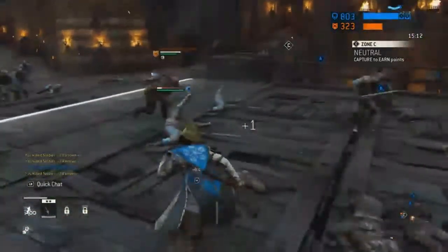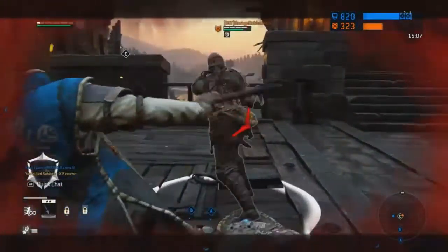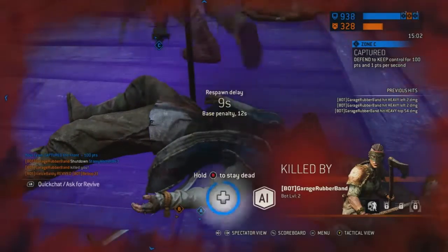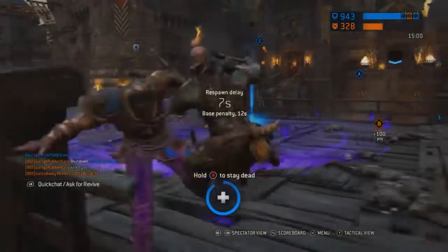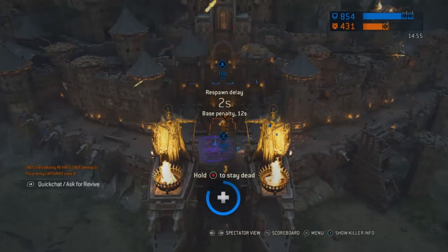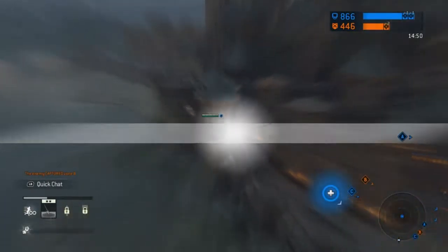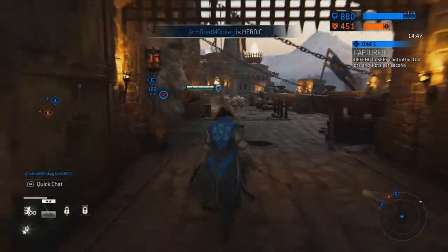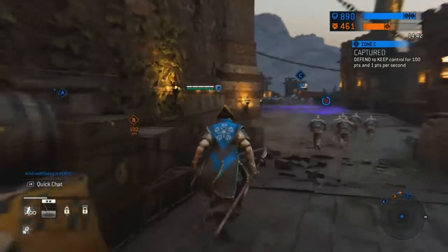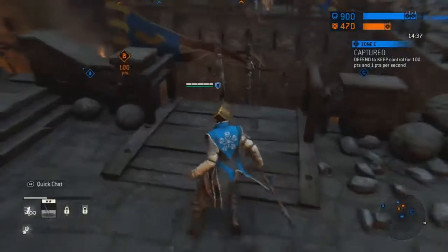Then you have the Cobra Strike — dodge in any direction other than backwards and hit the light attack button, and you'll get a little attack that applies the bleed effect. Then there's the Cobra Strike mix-up: you need to guard break an opponent, have it connect, then throw them — double tap X on Xbox — and then hit the light attack button to get the Cobra mix-up, which will give you the bleed effect.